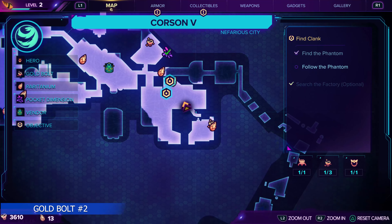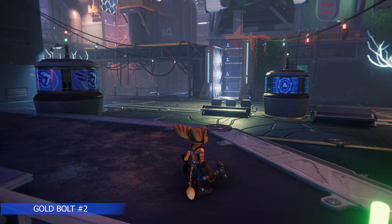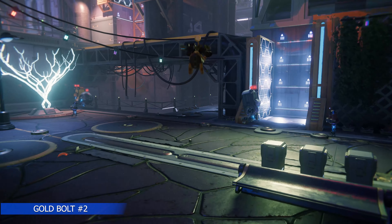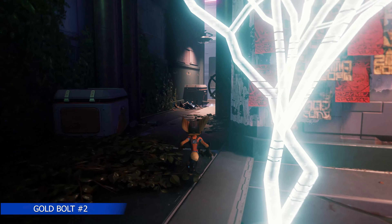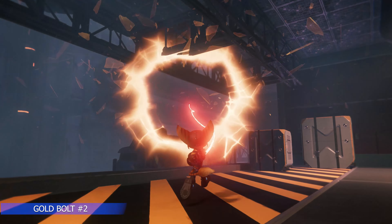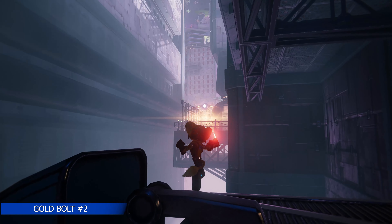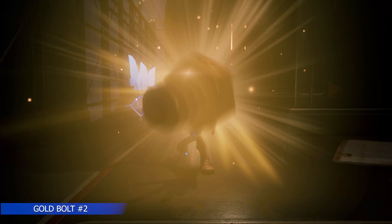We have another gold bolt just south of that previous location. We're going to reach this area and do a double wall jump. Instead, go to the back right corner — there's going to be a rift we'll pull close to us, and then another rift which will take us right to the bolt. That will be your second bolt.